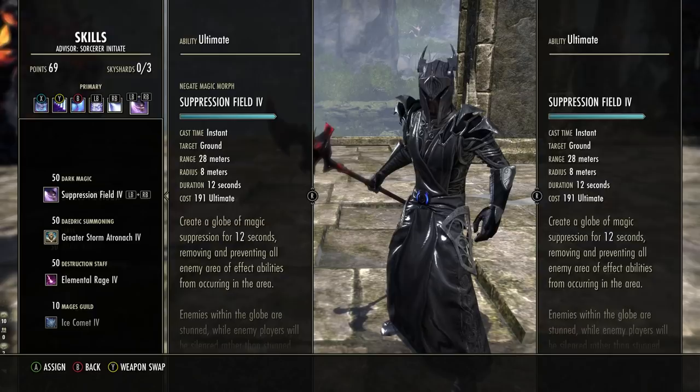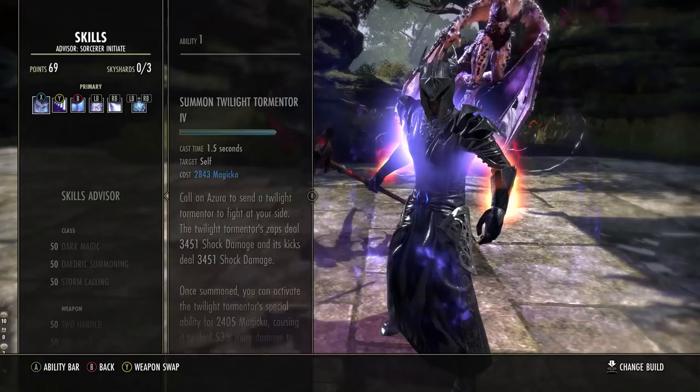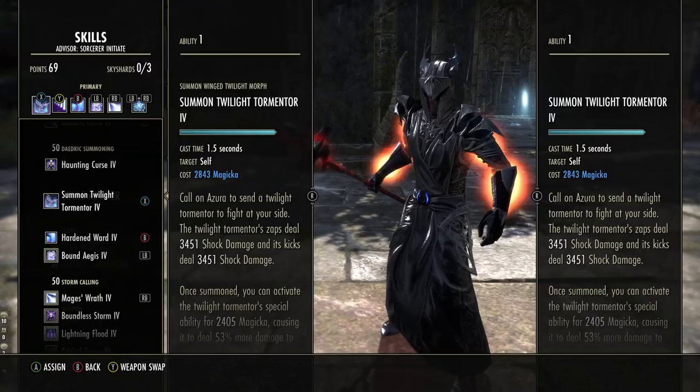Back bar: double-bar the pet. Make sure the pet is on both bars because if not, when you swap it will disappear. It is not a Necromancer pet that is fire and forget — you have to have it on both bars, otherwise when you swap it will be gone.